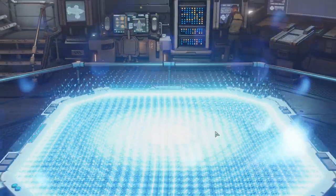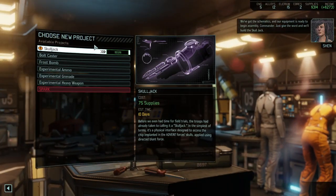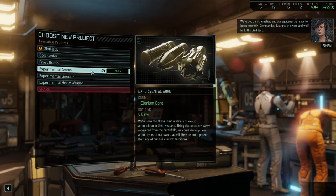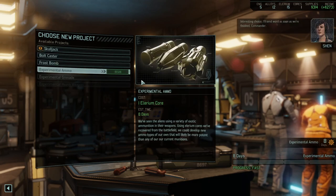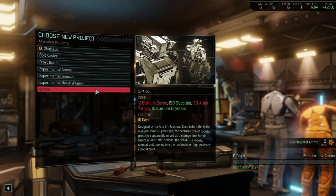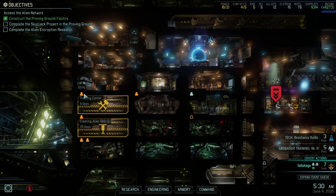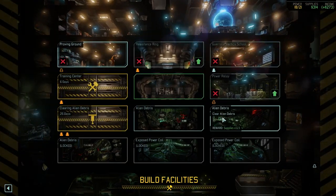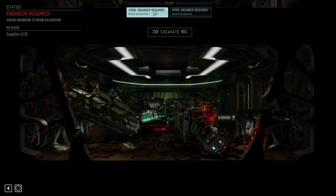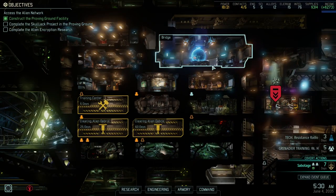We now got the Hunter's Axe. Skulljack would be good, bolt caster not so much, frostbomb is not bad. We do have two cores, so I would say we're continuing with experimental ammunition. Already got a SPARK which is good. Given that we don't have any urgent projects, that guy no longer works there and instead we are continuing to clear out more alien debris.